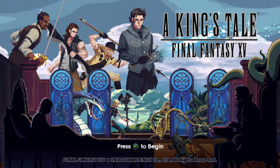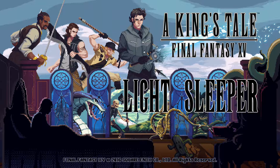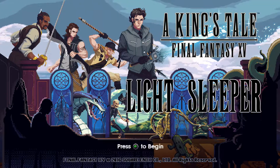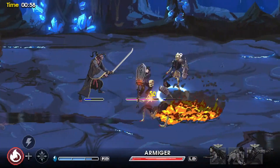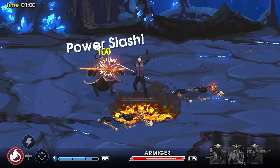Hey everyone, it's Phil G-Stick here back inside of A King's Tale Final Fantasy XV, and today I'm doing Light Sleeper, where you have to complete a dream mode nightmare mode within a minute, or under a minute. This is actually fairly easily done inside of this mission. I'm going to show which one it is in just a second.